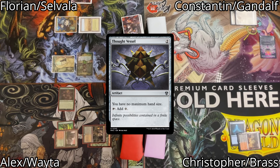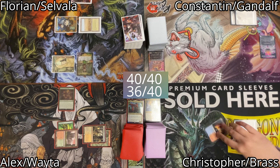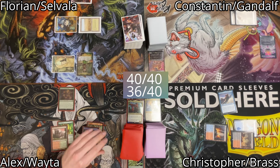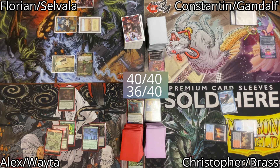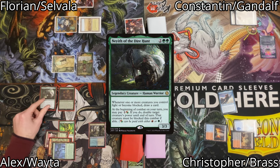Christopher untaps and draws. He plays a land for turn and taps a total of 3 mana to cast Malcom, Keen-Eyed Navigator, then passes the turn. I untap and draw for my turn. I play a land for my turn, then tap a total of 4 mana to cast Neyith of the Dire Hunt. Afterwards I pass the turn.